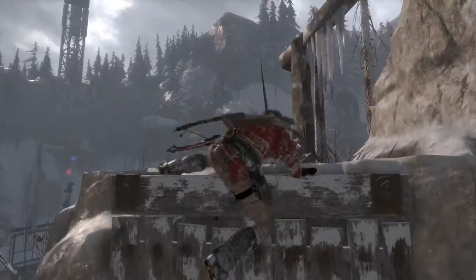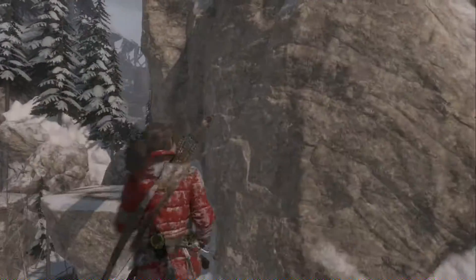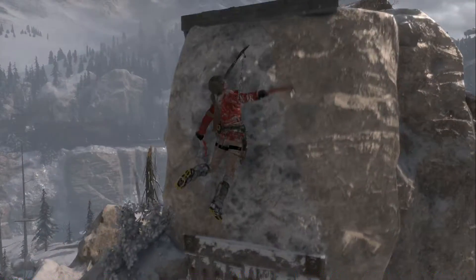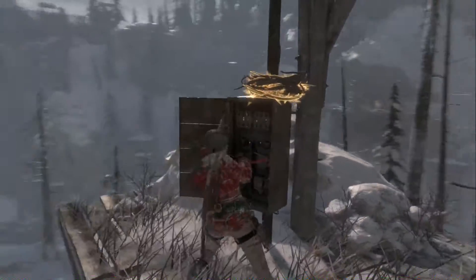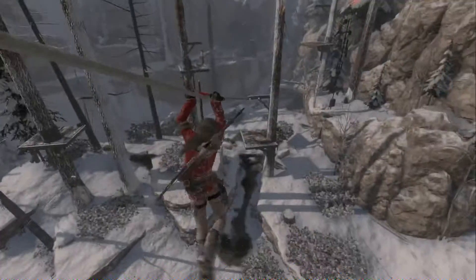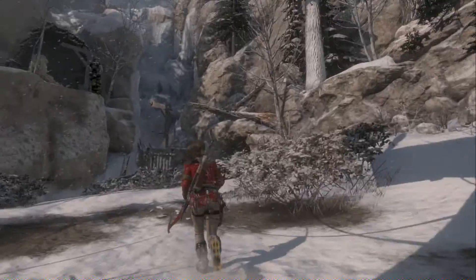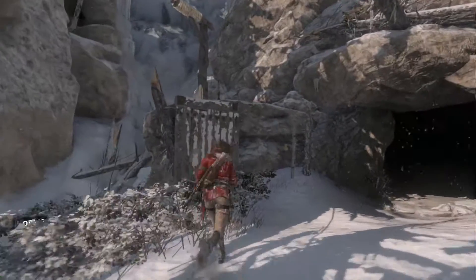All right, almost to the top — here we are. Bam bam bam, wham bam! Okay, two out of five. I think that's a hidden tomb over there — yeah, optional tomb. We'll get to that as soon as we're done with these cell towers.